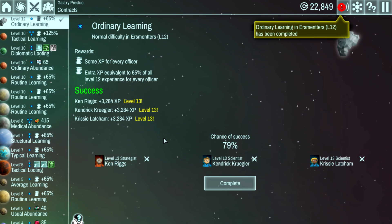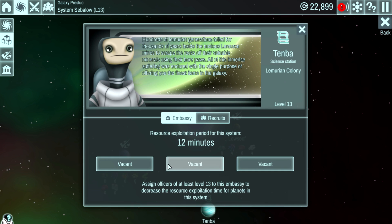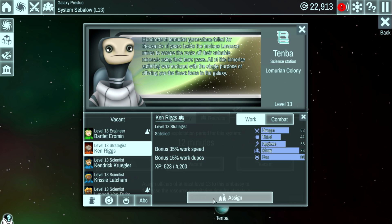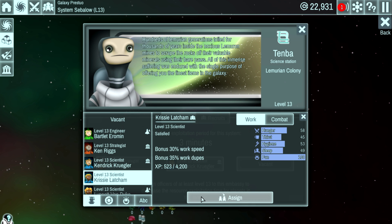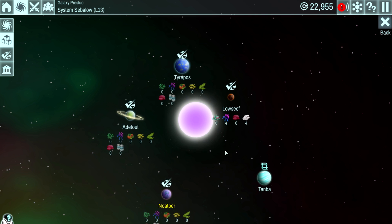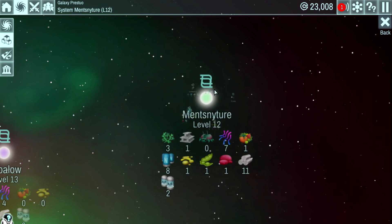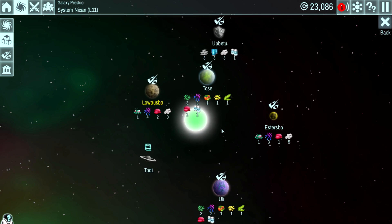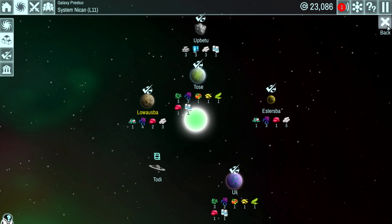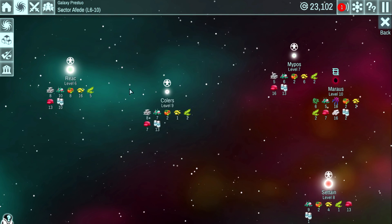Success! Level 13 — it's Ken, Kendrick, and Chrissy. We'll come over here and assign them: Ken, Kendrick, and Chrissy. Now we've filled out our embassy. Let me check the others — did we do level 12? Yes. Level 11? Yep, that embassy is filled out. So levels 11, 12, and 13 are done.